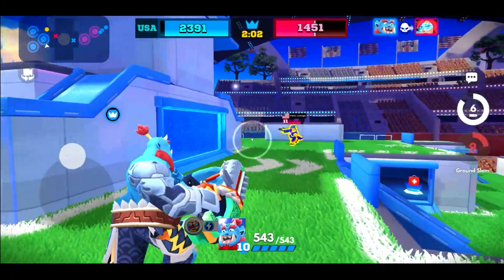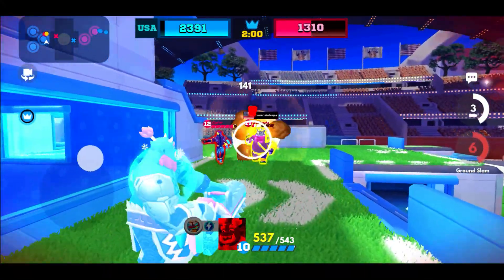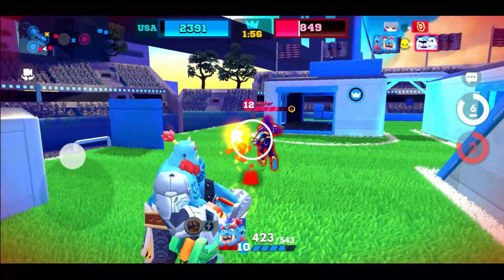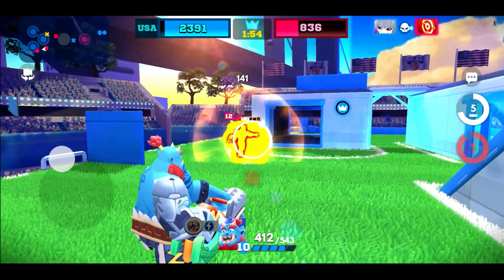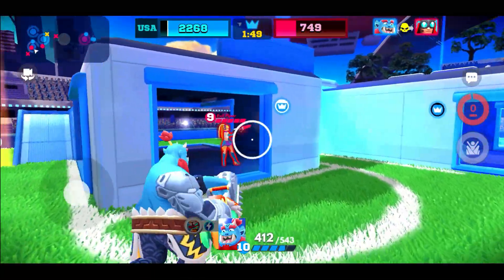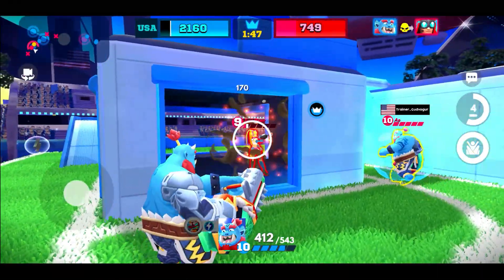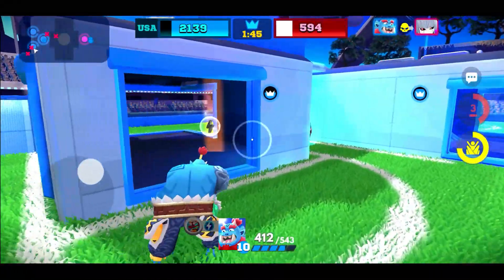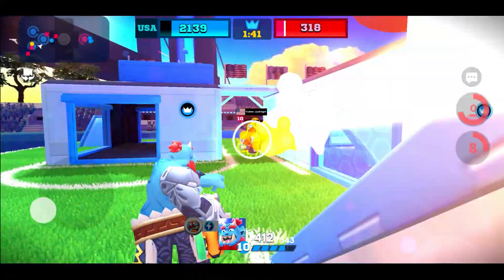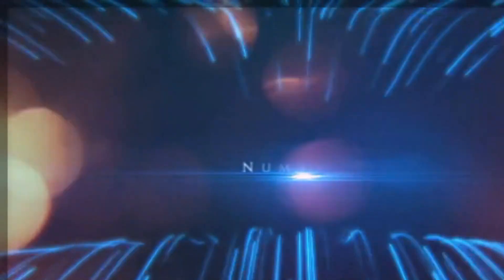Number four is another one that might surprise you and it's AO. Why is AO a successful counter to Jaeger? He has the ability to one-shot Jaeger and out-damage his heal. This is a very powerful ability and realistically it's going to allow you to minimize the damage that Jaeger is going to do to you whenever you get rid of him quickly. So AO — how about number three?